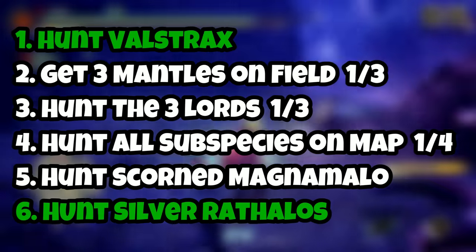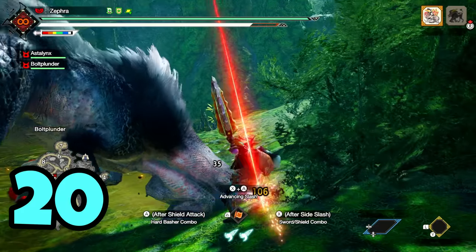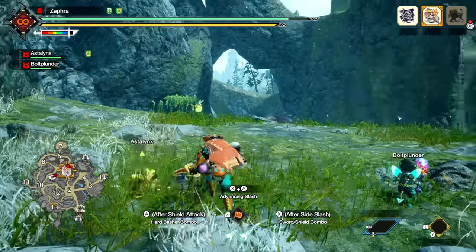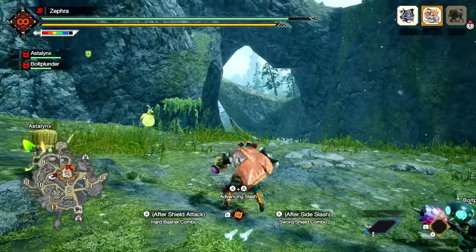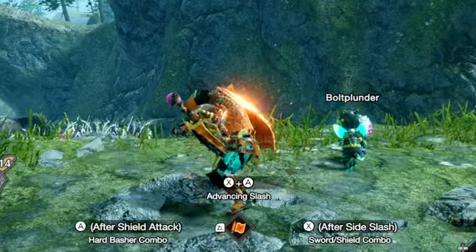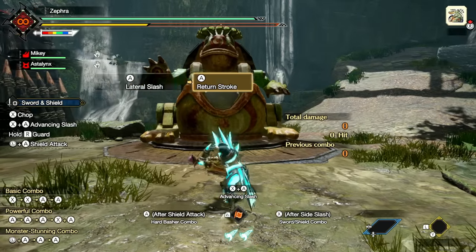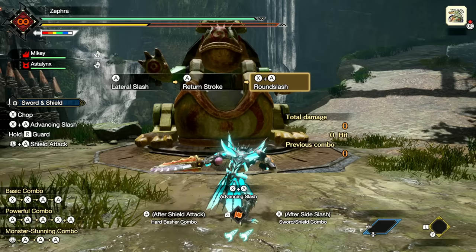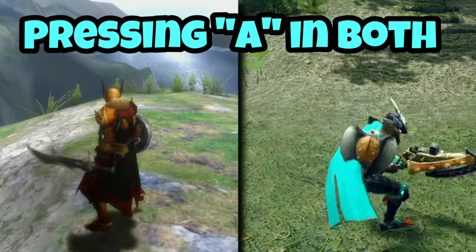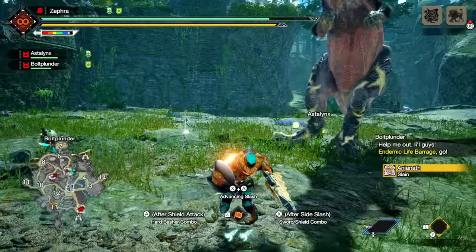At this rate, I might get all my goals in this expedition. I hunted another Arzeros, which was just as easy as the first, and began hunting Anjanath. This is where I find out I'd been doing the combo all wrong — apparently they never got rid of the horizontal round slash from Sword and Shield. The way to do the attack now is by pressing both X and A following an attack from the standard combo. After learning the proper attack, I used it for the rest of the fight and took down the 20th monster.